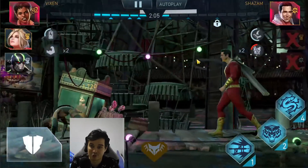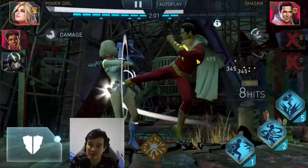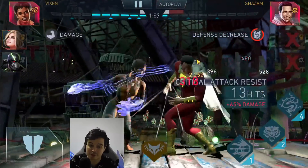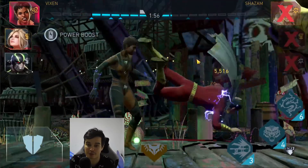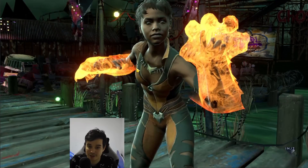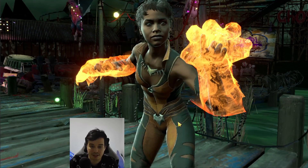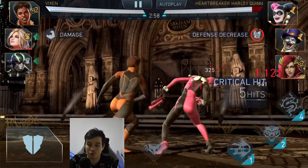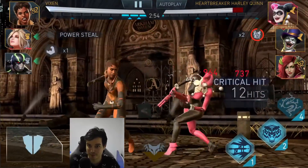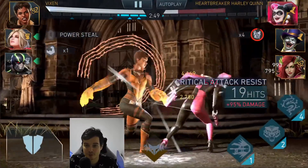Over there, when you saw me do a jump attack and get hit, I was trying to see if her AI can chain a combo from a jump attack — which she can't. Because of that, I'm very happy her defense reduction also applies on swipes. I'm not very familiar with the AI because, let's be honest, who is playing Cheetah? She's got the Cheetah AI, and the only two downsides are that she can't chain a combo from a jump attack — but since the passive applies on swipe attacks, that's not going to matter too much.